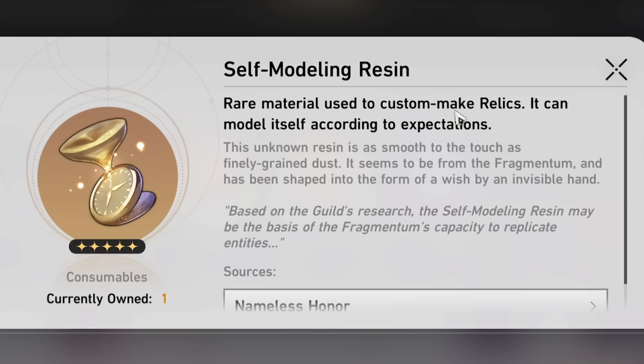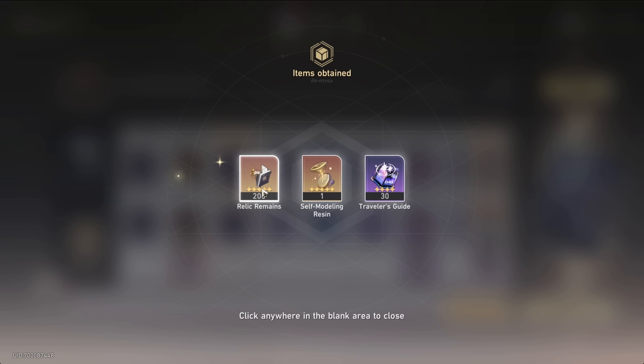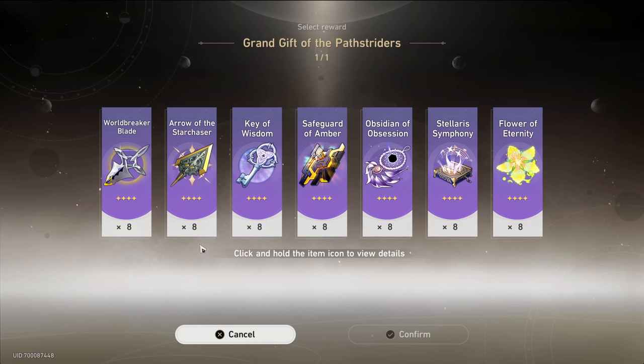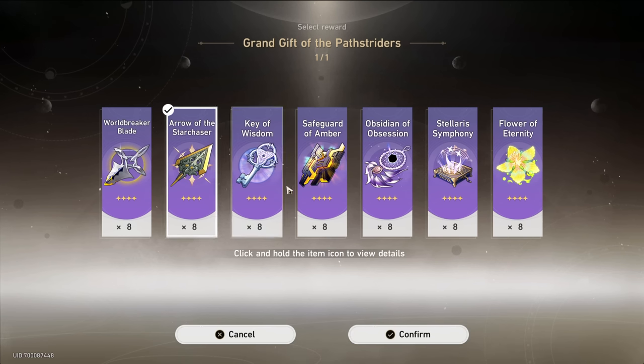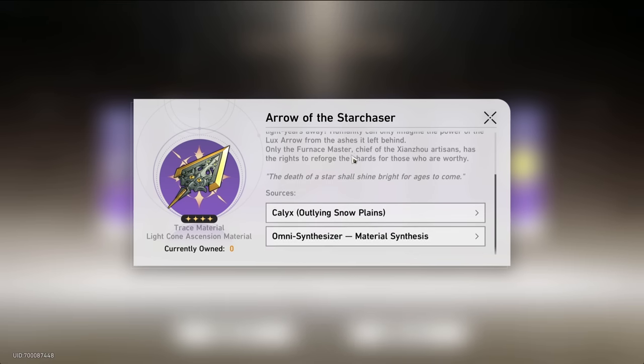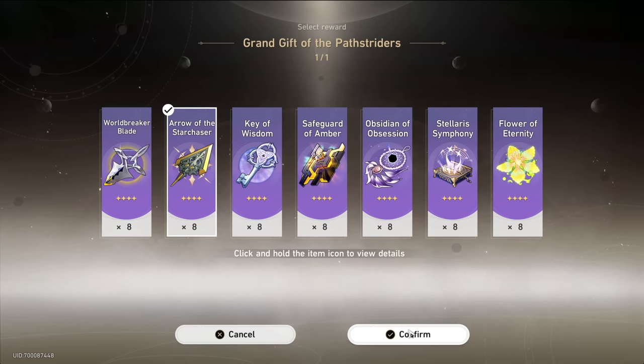Rare material used to custom make relics. We also got 200 relic remains — I think we need 100 to use this. We also got this little gift box, which is material for traces that we can't even use until equilibrium 4. But I'll grab the one for Seele because we'll need a bunch of them anyway.